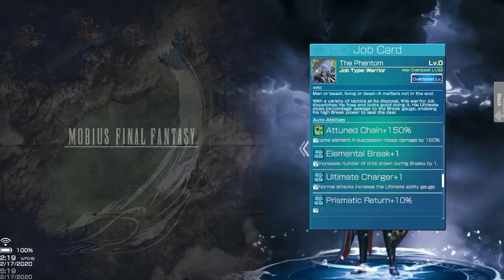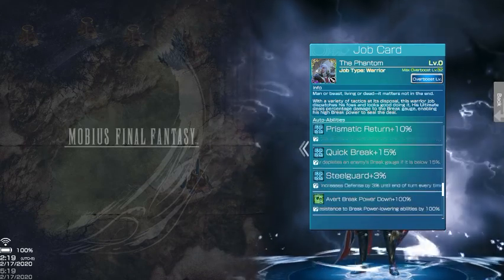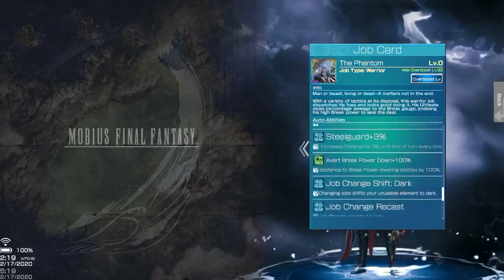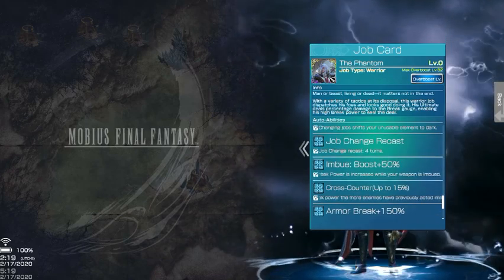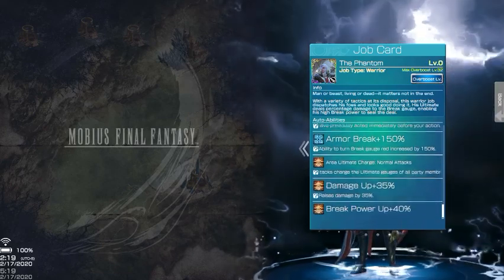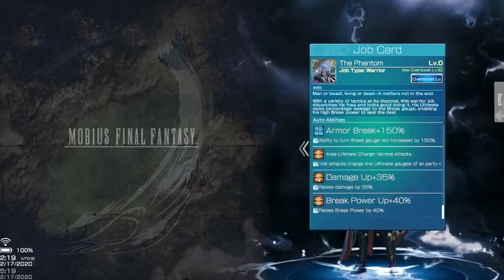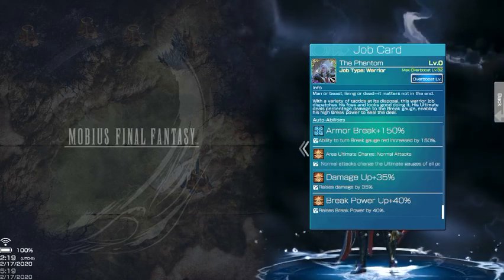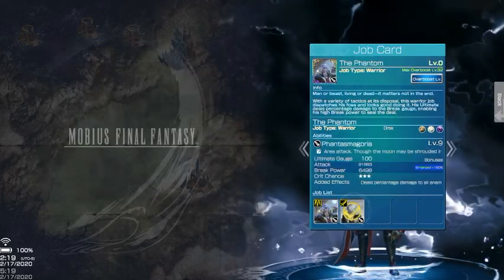Ultimate Charter — prismatic return. He has a quick break of 15 to start off. He has steel guard 3, which is 3%, so his break power will be resisted if he has any attacks on him. He has imbued boost, which is nice. He has cross counter of 15, armor break. He has damage and break power up in multiplayer. So in hindsight, he's pretty much more of a breaker character, even though he has two role stances: attack and breaker.